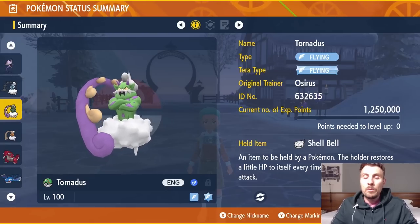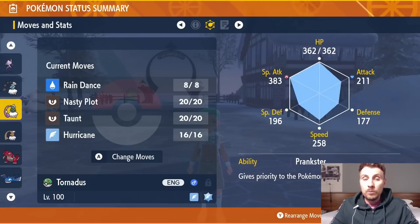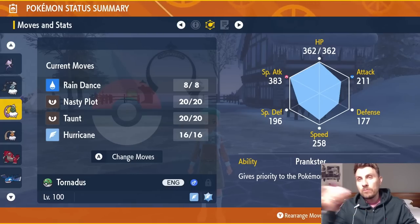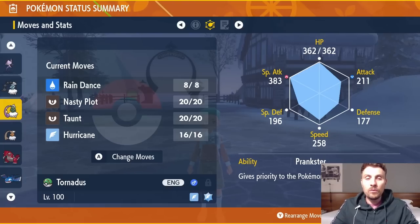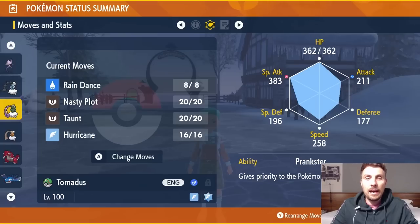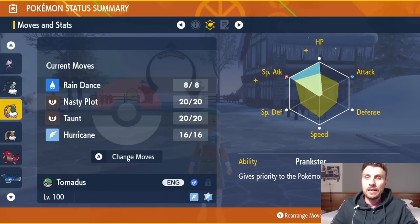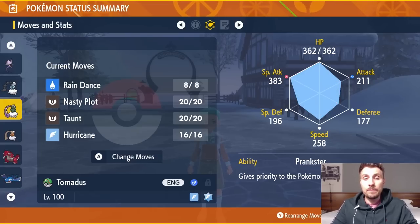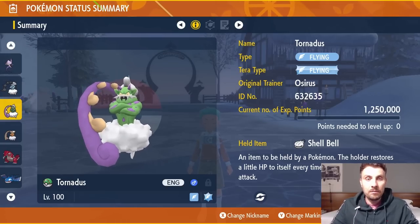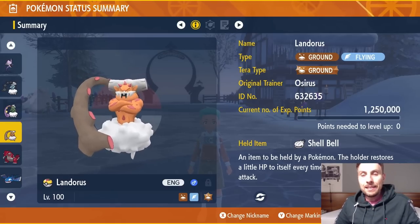Next is Tornadus, the pure Flying type with Flying Tera typing. Shell Bell for recovery, with the moveset Rain Dance, Nasty Plot, Taunt, and Hurricane. Prankster ability guarantees Rain Dance goes first, and Taunt and Nasty Plot also benefit. Get rain up immediately, then three Nasty Plots, and fire off Hurricanes — base 110 power and 100% accurate in rain, with a confusion chance. Modest nature, 252 HP / 252 Special Attack — one of the best pure Flying options for high-star Tera Raids.